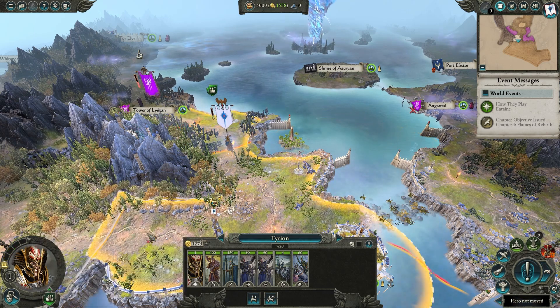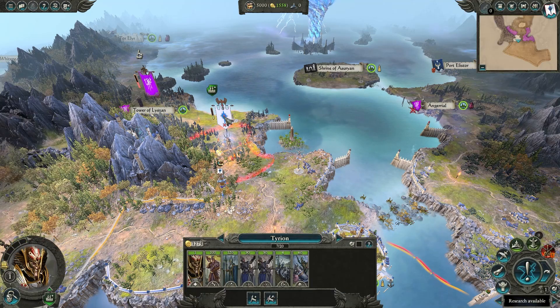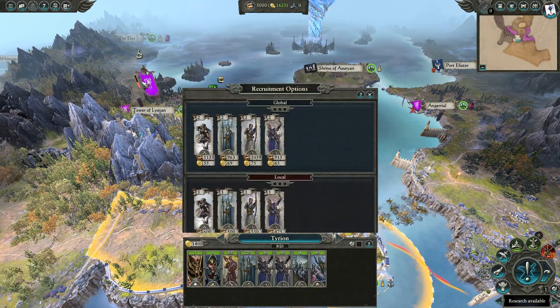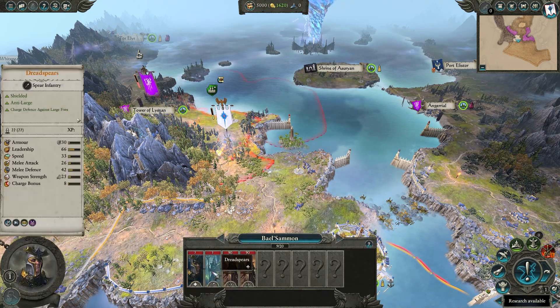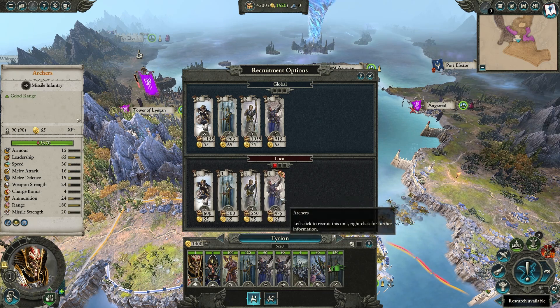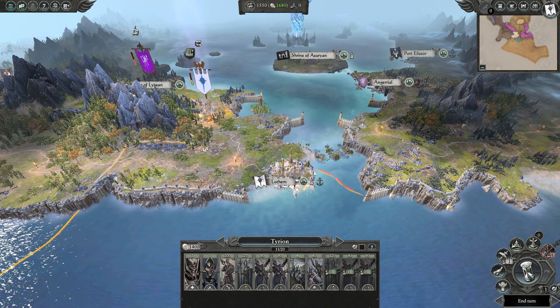I move my army up to the border and encamp to get my army stat bonuses in the event that the Cult sallies forth. Additionally, if we win the battle, we'll have a higher replenishment rate. The stance is not as important as the recruitment, however. I add one spearman unit to supplement my frontline and a couple more ranged units for damage, then manage my small empire and end the turn.